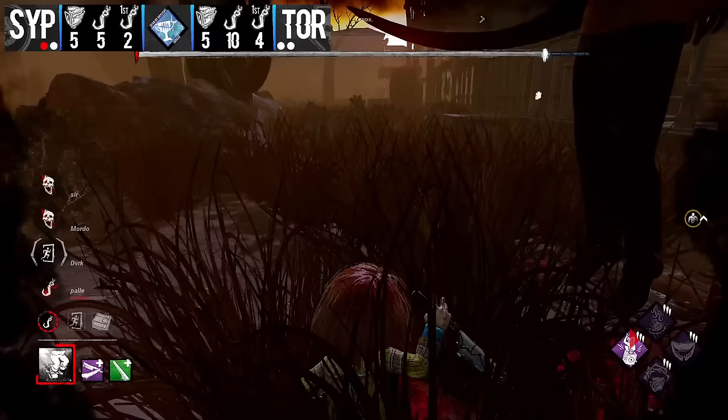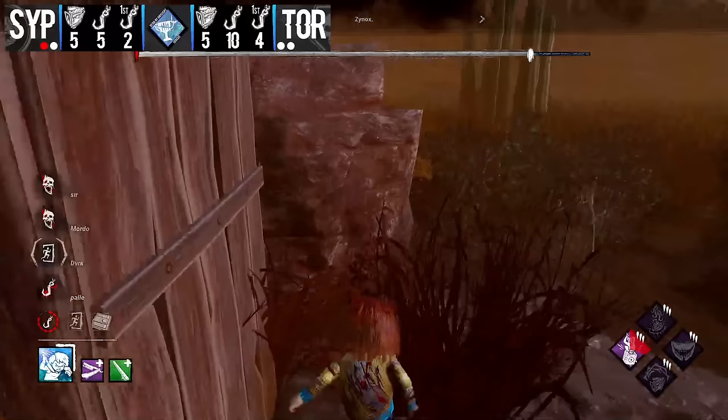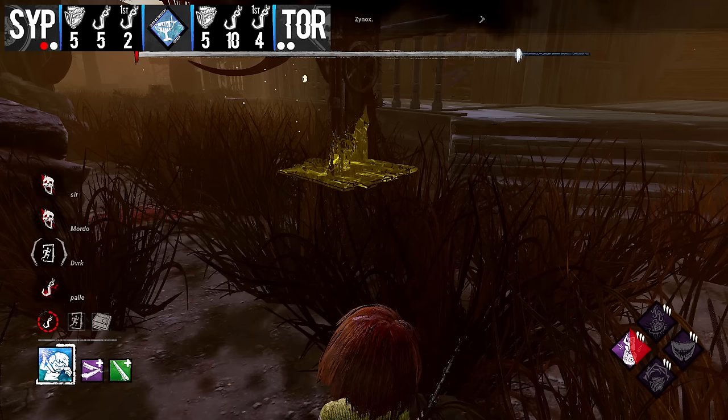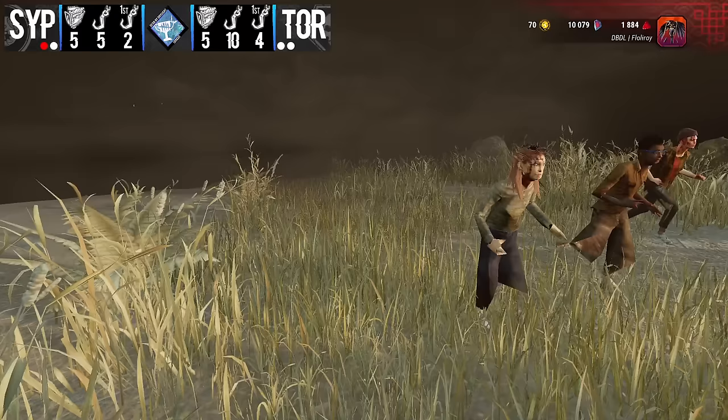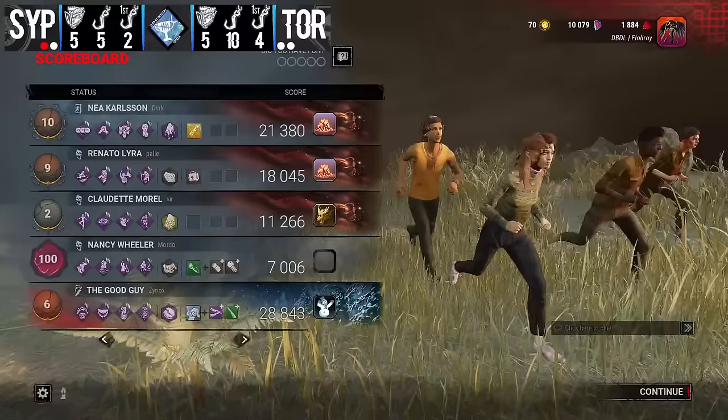That's the kind of gen pressure I'm willing to bet the survivors wanted to see last game but didn't get. An incredible game from zynox — very well played, a 3K plus 10 coming in. We're going to be moving on to our tiebreak Plague set on Torment Creek, with Torment fittingly starting off on the killer. We'll be looking to see which of these teams can play out this slower, more methodical set better than the other. Please stay tuned for the conclusion of this match.